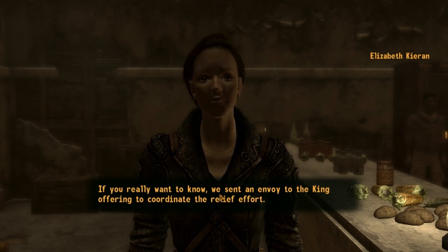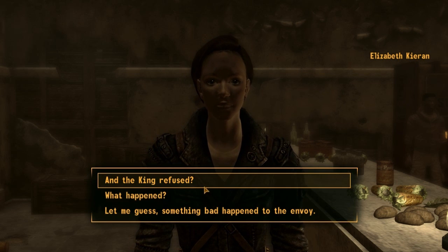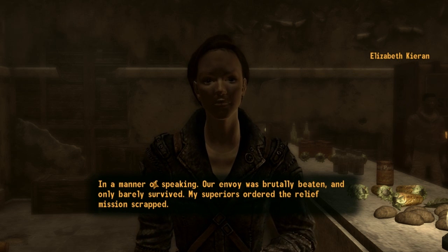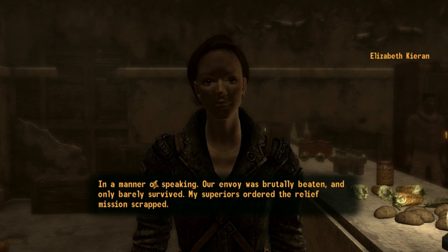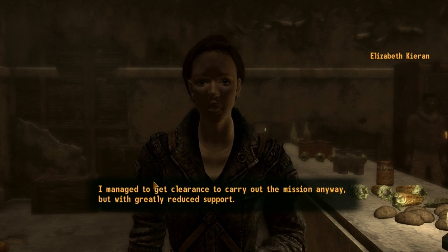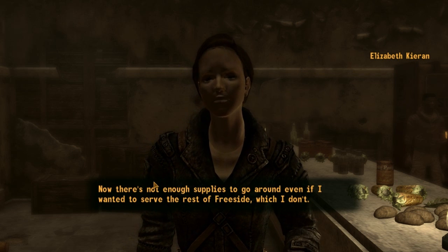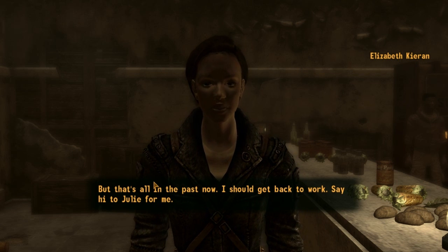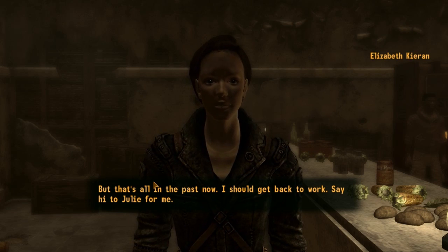Elizabeth explains they sent an envoy to the King offering to coordinate the relief effort, but the King refused — the envoy was brutally beaten and barely survived. Her superiors ordered the mission scrapped, but she got clearance to carry it out anyway with greatly reduced support. Now there aren't enough supplies to go around even if she wanted to serve the rest of Freeside. That's all in the past — say hi to Julie for me.